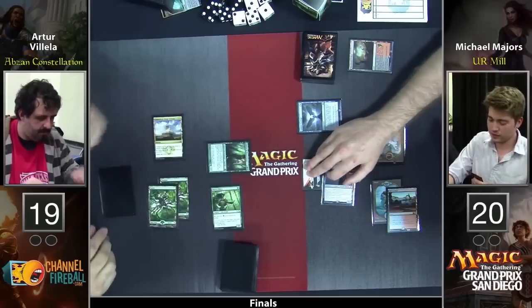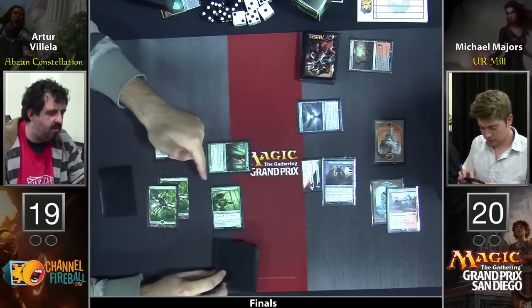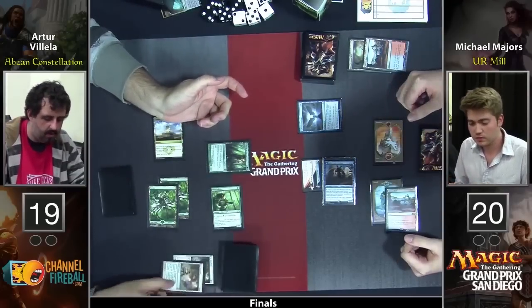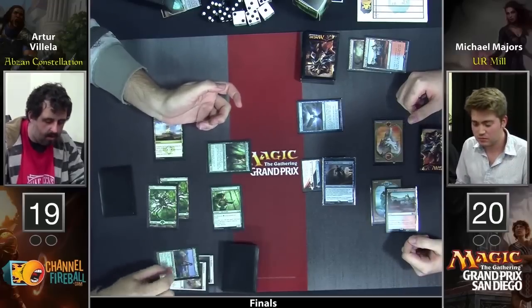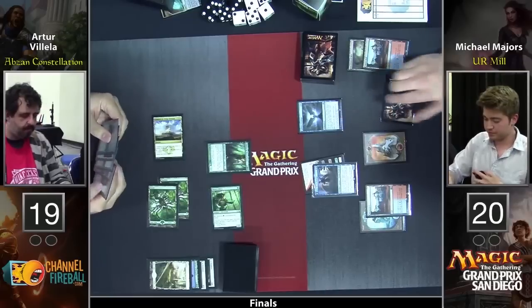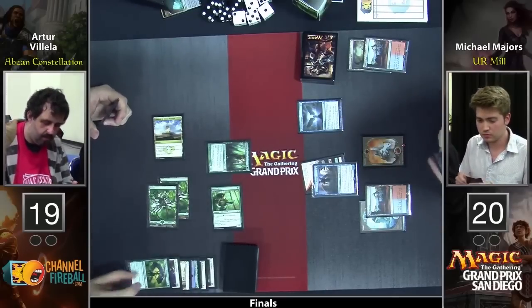Eidolon of Blossoms is interesting — that's not necessarily what Majors wants to see, but it does kind of help him along. No, I think he's happy with that. He gets to mill. Those two share the same color. Remember, if the cards share a color with each other, you repeat the process. So just on that one, he milled four cards.